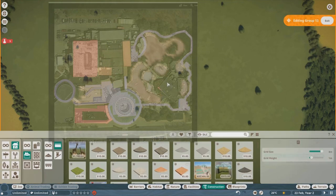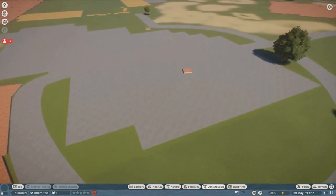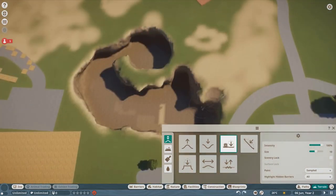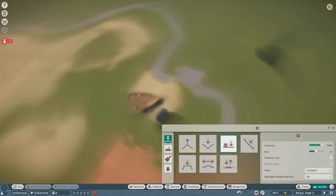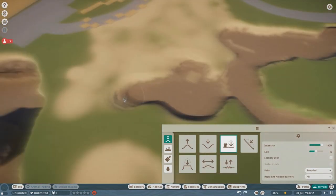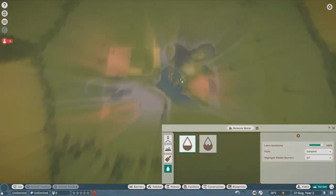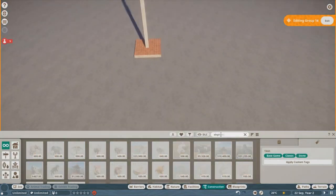The big elephant in the room is that it's an aquarium in a zoo game. For Planet Zoo, that's unheard of. A lot of people have done individual sea lion or penguin habitats, but no one has ever tried to make a functional aquarium inside Planet Zoo — and that's exactly what I'm going to try to do. The big question is: there are no fish, no whales, no sea lions in the game.